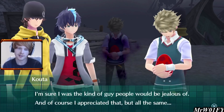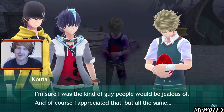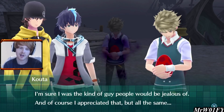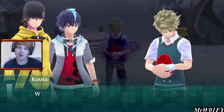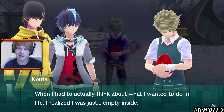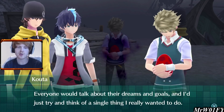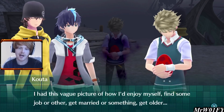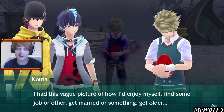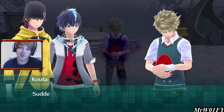Kota says he did great at school and sports, could read people pretty well — he was probably the kind of guy people would be jealous of. And of course he appreciated that. But when he had to actually think about what he wanted to do in life, he realised he was just empty inside. Everyone would talk about their dreams and goals, and he'd try to think of a single thing he really wanted to do. He had this vague picture of enjoying himself, finding some job, getting married, getting older, and just having a pretty average decent life.